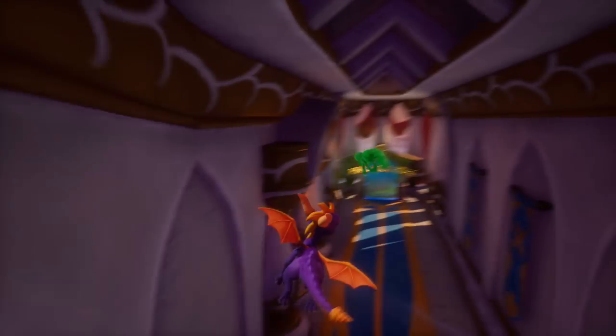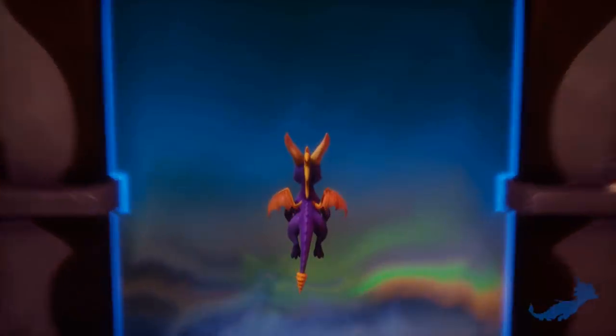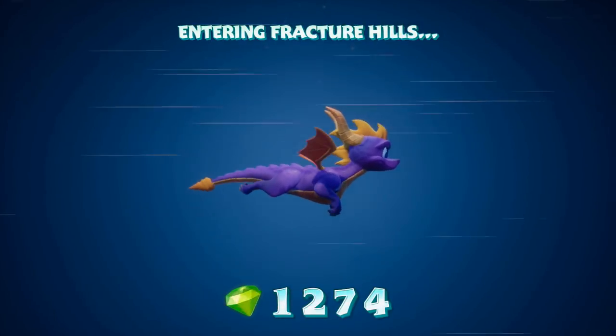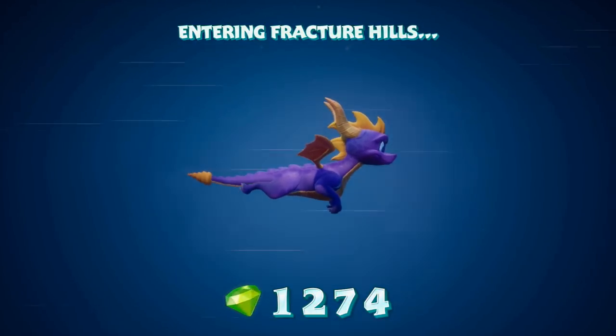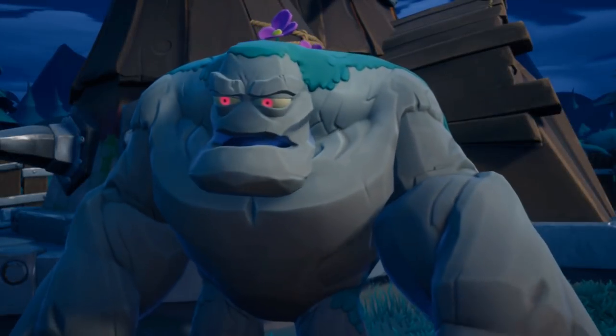There it is - Fracture Hills! What lies beyond Fracture Hills? Theoretically we need three more orbs until we can unlock and get to Gulp, and then from there it should be smooth sailing. I am going to get the remaining orbs - I'm not sure how many we need to fight Ripto, it's probably like 20 or something.